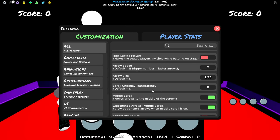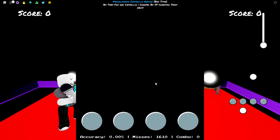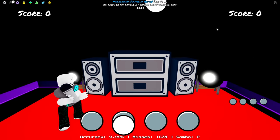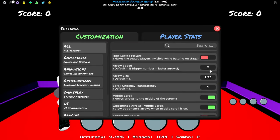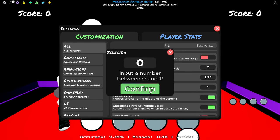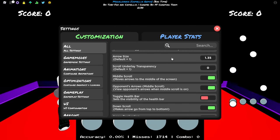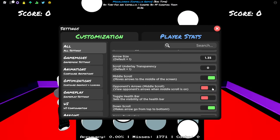Scroll underlay transparency - set this to zero. If you put zero the play field background will be black, making it easier to read the notes. If you set it higher, like to one, you can see the background through the play field, which makes it harder to read the notes - especially with white circle arrows. I suggest middle scroll as well, because it centers the play field on screen, giving you better focus and less distraction.